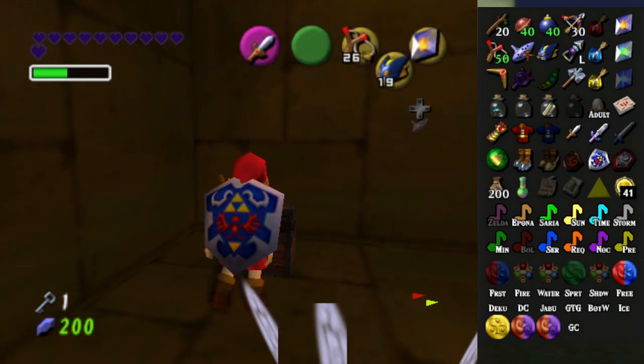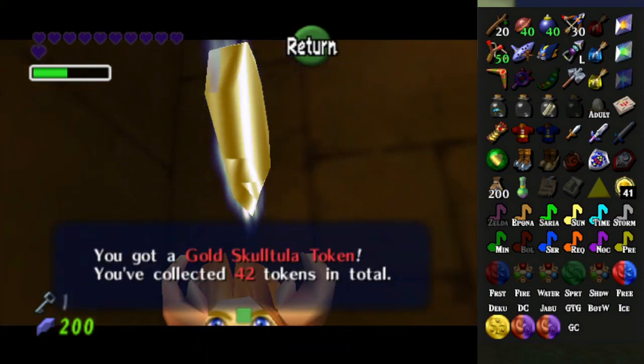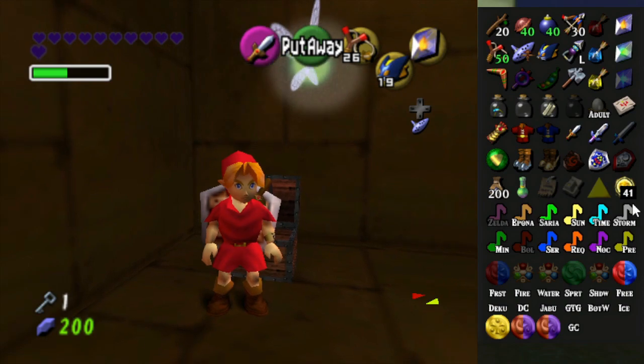Piece of heart. Okay. A Skulltula token. Cool, just what I needed.